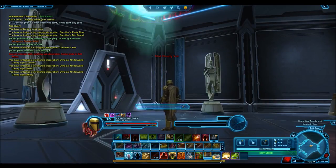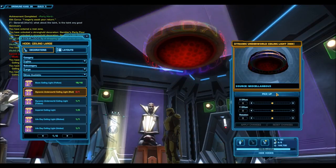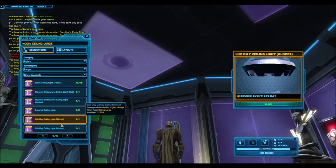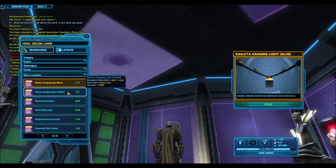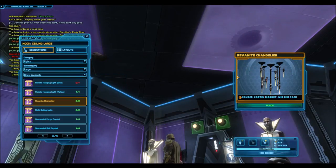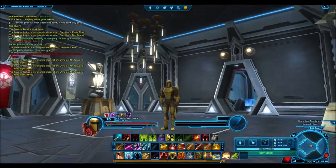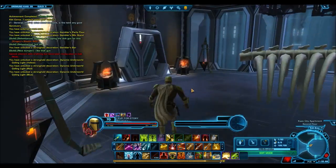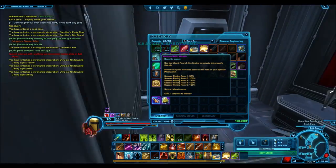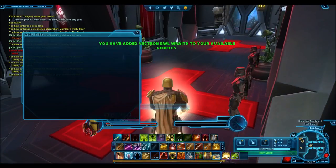Gold certificates are relatively easy to get — in my experience, about 20 Kingpin tokens will get you two to four gold certificates, costing about 1.5 million credits total. You can also get gold certificates from the regular Smuggler machines if you're lucky. Getting the Gamorrean Companion, though, was super hard. Some people have reportedly spent up to 45 million credits and still haven't gotten one, which must be incredibly frustrating.